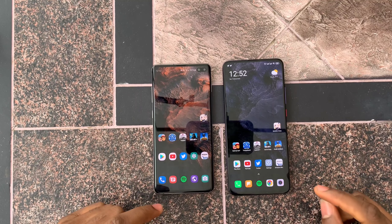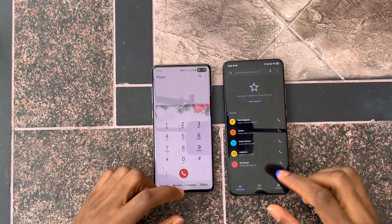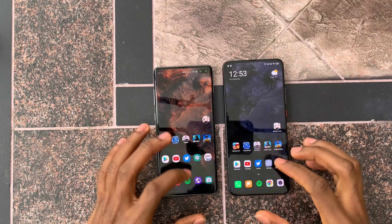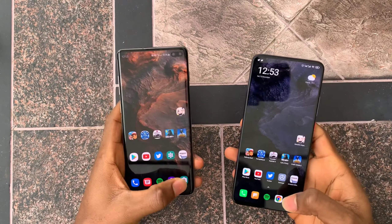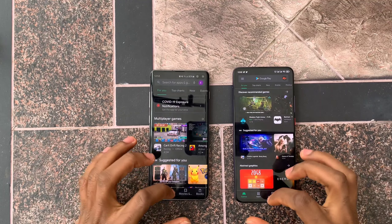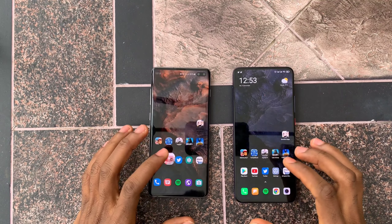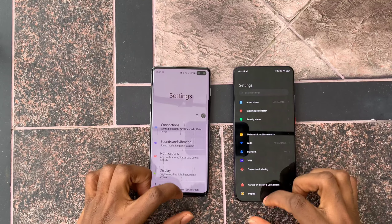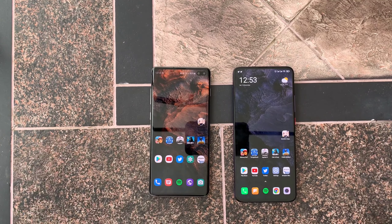Now we're moving on to RAM management. They both have 8 gigabytes of RAM, so it'll be interesting to see how they perform. Phone dialer: refresh on the POCO. Messages: they both have that in memory. Spotify: refresh on the POCO. Browser: refresh on the POCO. Camera: I think that's a refresh on both. Play Store: refresh on the POCO — the POCO is losing in terms of RAM management. YouTube: refresh on both. Twitter: looked like a refresh on both. Settings: refresh on the POCO. Amazon: refresh on the POCO. The S10 Plus is doing really well while the POCO is refreshing almost all the apps.